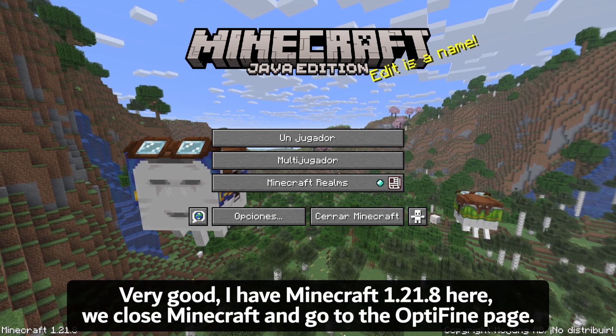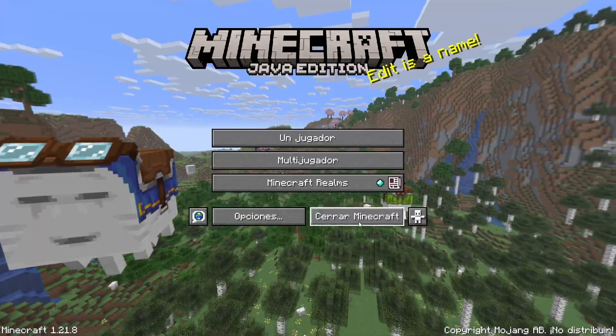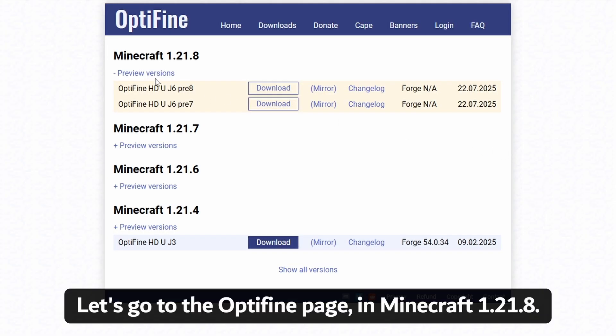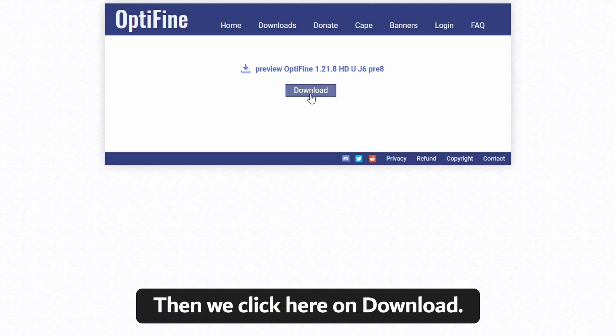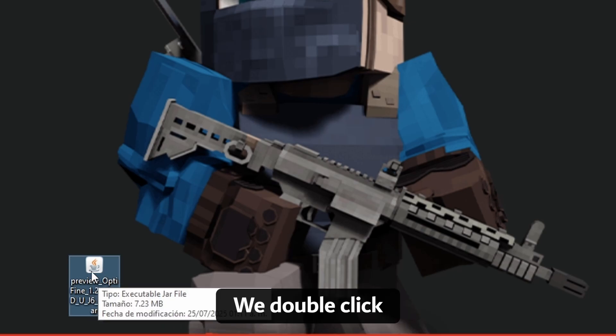I have Minecraft 1.21.8 here. We close Minecraft and go to the OptiFine page — remember the link is in the video description. On the OptiFine page for Minecraft 1.21.8, go to the most recent version, in this case pre-8. Download it, wait 5 seconds, click Skip, then click Download.